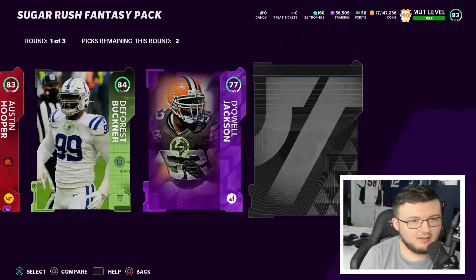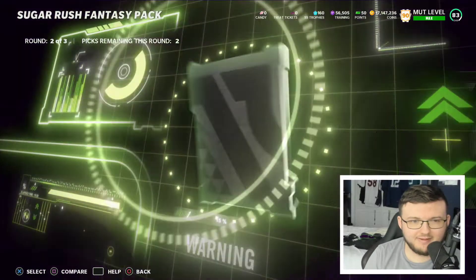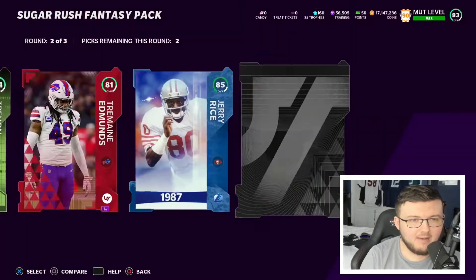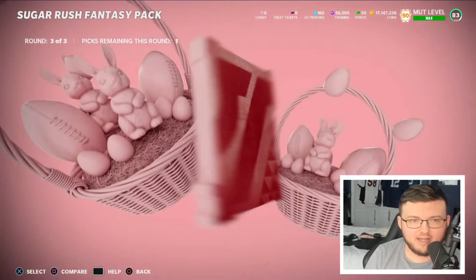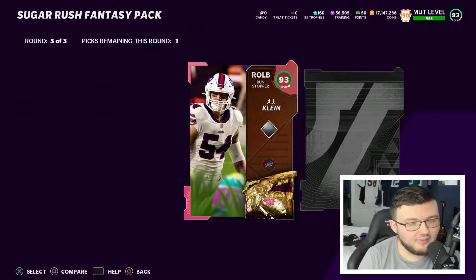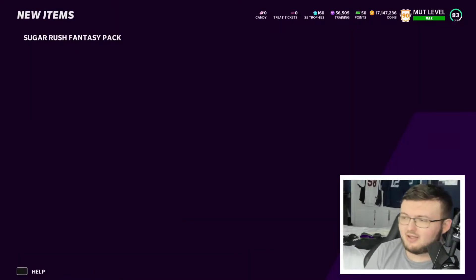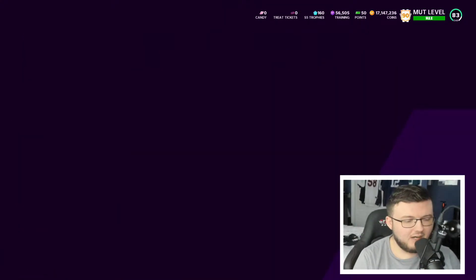I got a premium card with the first card opened, so that's actually not too bad. Let's see what we got: 85, 84, and our last round is two 87-pluses, a 93 overall AJ, and an 88. So I guess that's a supply of 87, maybe 88-plus — not too too bad.